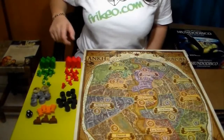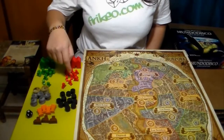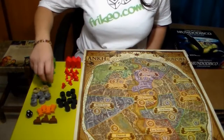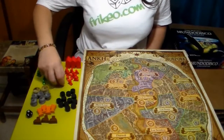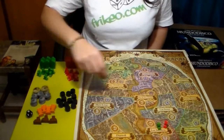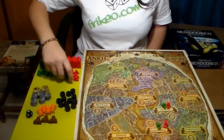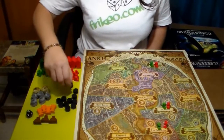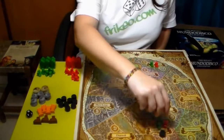Al empezar la partida, cada jugador debe tener 12 fichas de secuaz y 6 fichas de edificio del color elegido. A continuación, cada jugador coloca una ficha de secuaz en las zonas de las sombras, los frotes y las hermanas Dolly. Además, se coloca un indicador de problema en cada una de estas zonas.